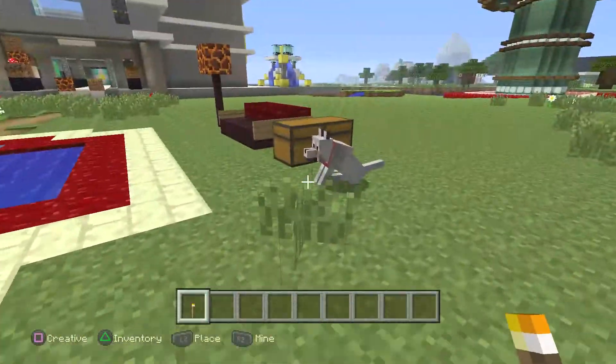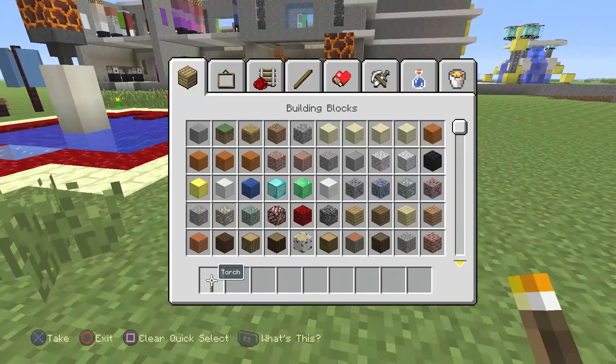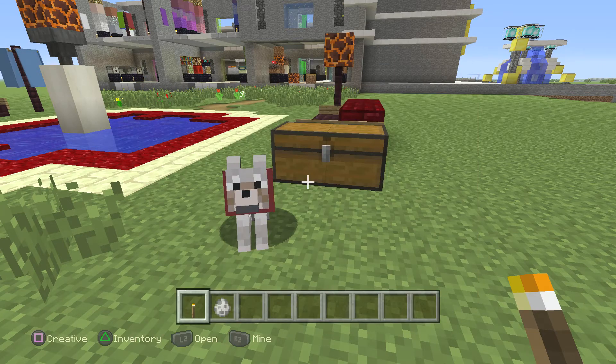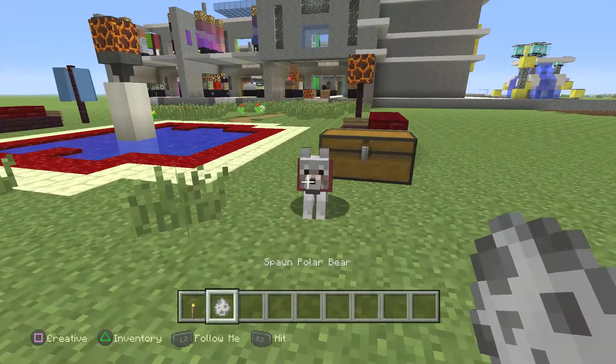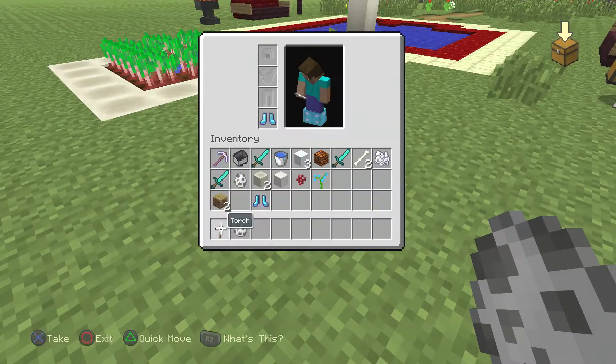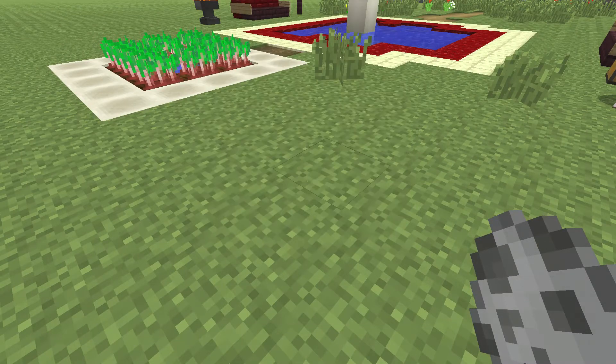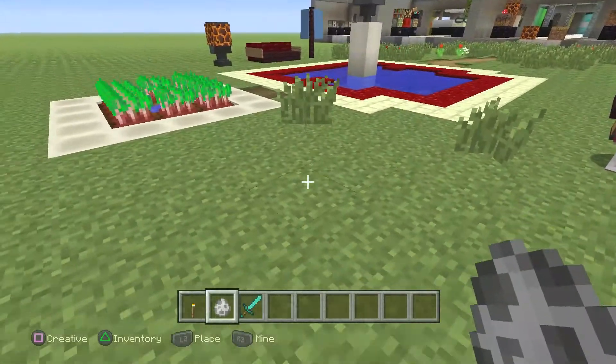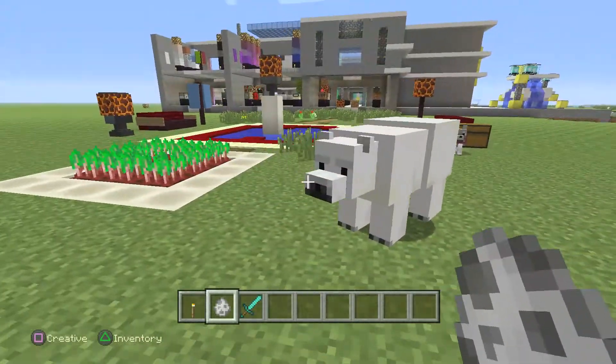Last but not least, speaking of mobs, we got a new one — we got the polar bear. He's right here in your inventory next to the villager and rabbit. Let's go ahead and spawn one of these babies and check him out. I'm going to be very bad, so if you don't want to watch me kill the polar bear, don't — but I want to show you what happened.